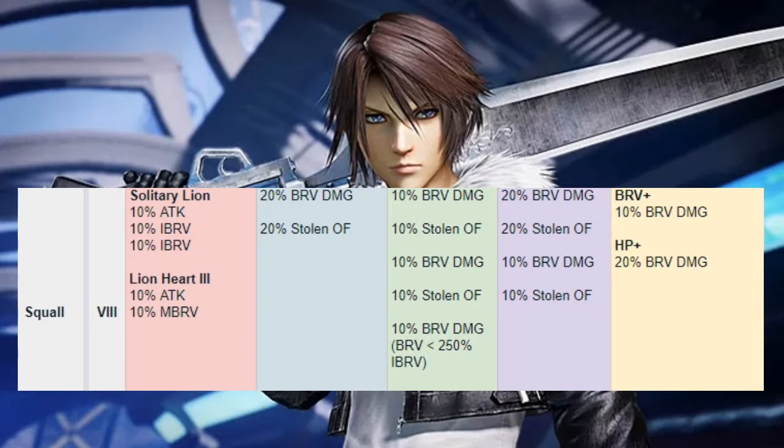Finally, Squall. His Solitary Lion buff gets a whopping 20% high brave and 10% attack. Lionheart at three stacks gives 10% attack and max brave. Skill 1 gets 20% more brave damage and 20% more overflow. Skill 2 gets 30% damage on the Plus version — which it should always be, especially with his LD, or else just start with Skill 1 — and 20% more overflow. That was a huge problem before: Renzo Kukin had no overflow. Nowadays, just from boards, even without the LD, you can give Squall some overflow. His EX does 30% more brave damage and 30% more overflow, and his HP Plus and Brave Plus do 20% and 10% more brave damage respectively.